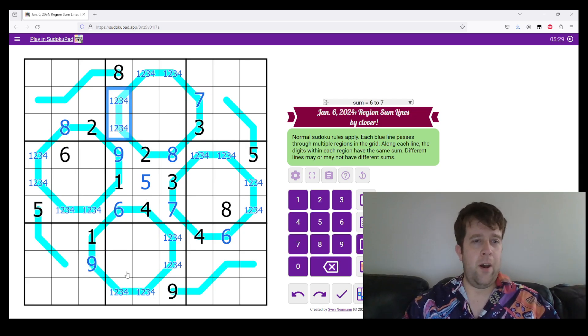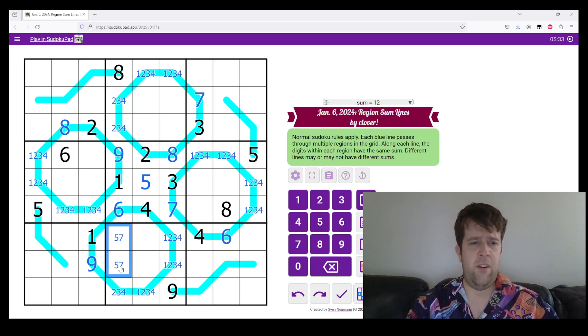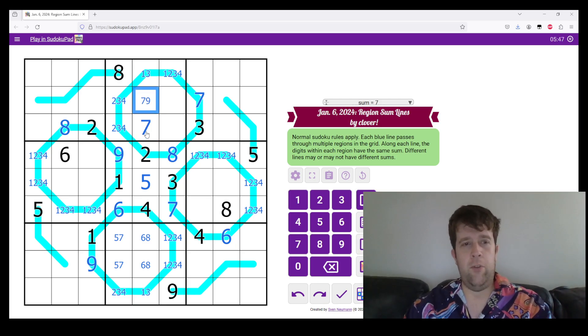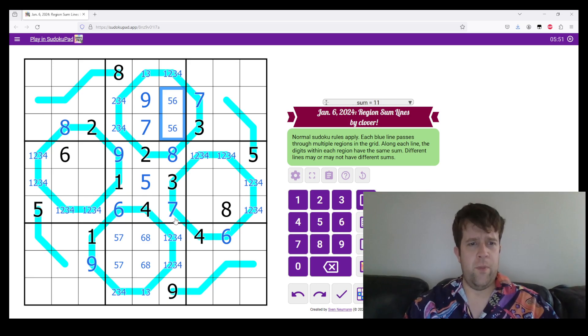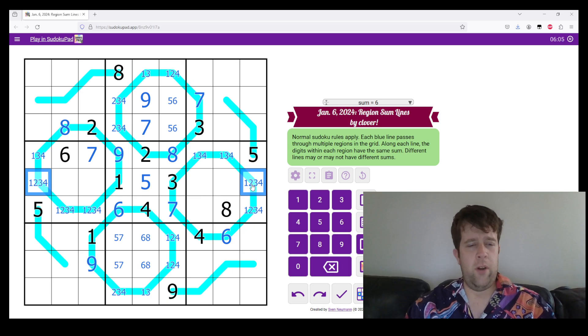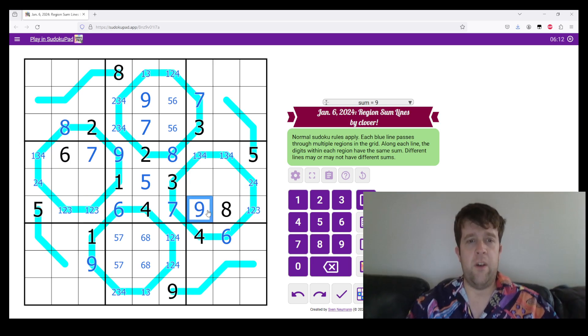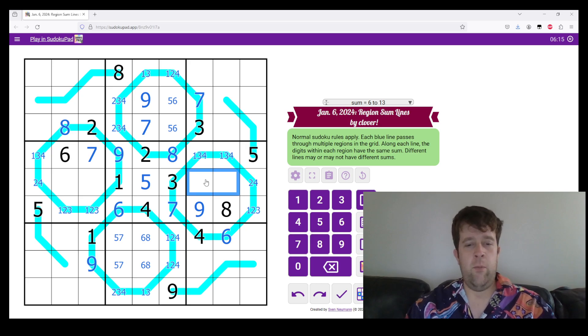I can't put one in any of those, meaning this is five and seven, and this is six and eight. I see the extra digits — I'm just being very clean here. Two and four can't go in there, meaning this is seven and nine. I'll do that seven and nine. This is five and six, and I cannot put a three in any of these. I'll go around the side just to show you all that I'm being very clean today.